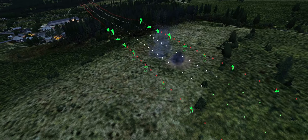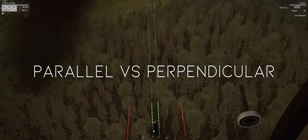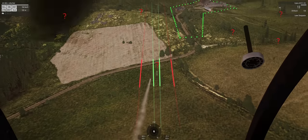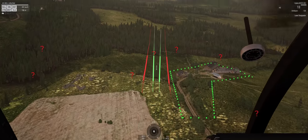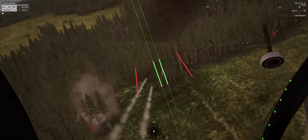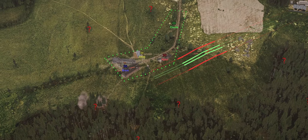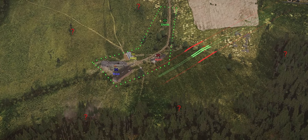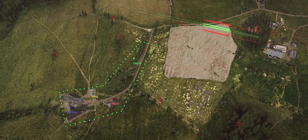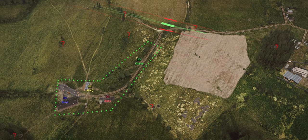Now that we know what the gun target lane is, let's look at how it comes into play. A golden rule of close air support is that you should always make attack runs parallel to friendly positions. The typical example: friendly forces are occupying a town with the enemy approaching from several directions. If the FAC calls you in for an attack, you're able to pick a direction that allows you to rake along the enemy forces without fear of hitting friendlies. Since there are no friendlies along or within the gun target lane, and the beaten zone never overlaps friendly positions, there's little risk of a round striking friendlies if it goes long or short.